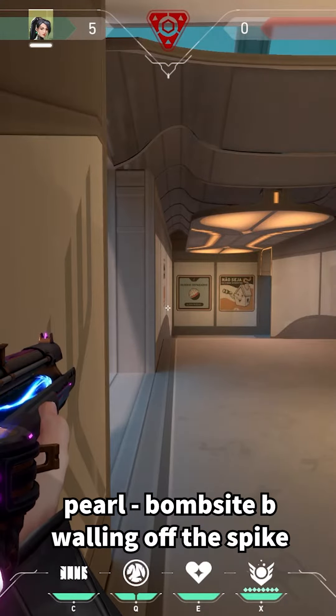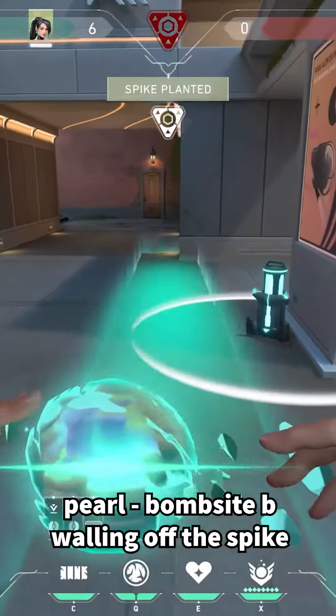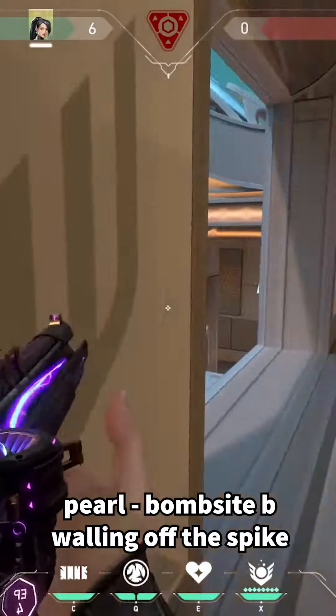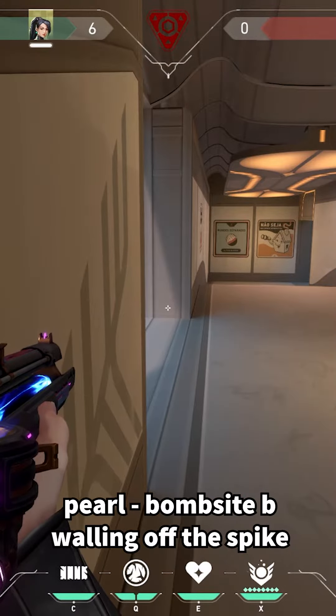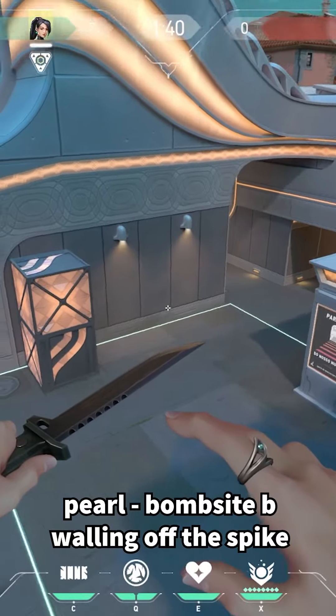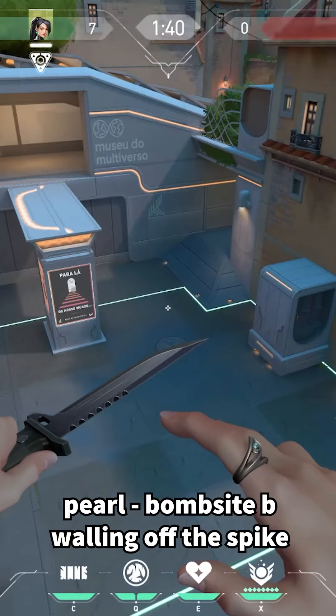Same thought process for the next one here. This one is off to the side just a little bit. You can wall it off and boost yourself up all the way into heaven as well. So you get the gist of it now. I feel like Bombsite B doesn't really have a lot of really good places to wall up the spike, but I hope this video can help you win some rounds.